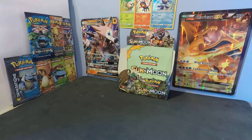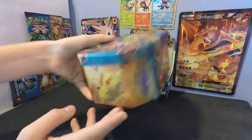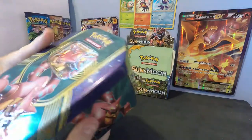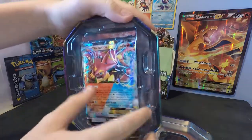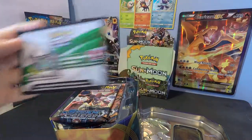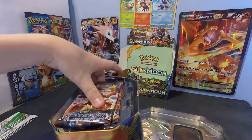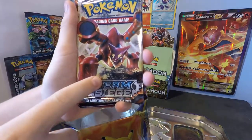We're gonna open it. Okay, so this is the tin with Volcanion, Pikachu, and Magena. It's open. The Volcanion EX split card — I'll just take it out. And a Steam Siege booster pack. I told you they were gonna add it in, quite fitting with the Volcanion artwork.